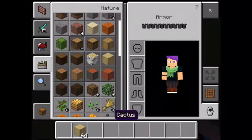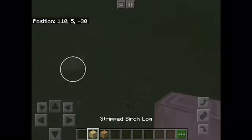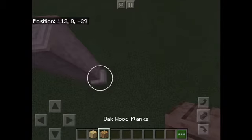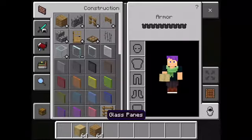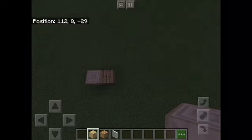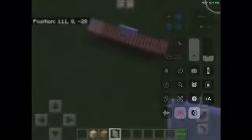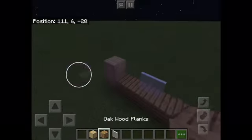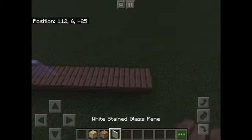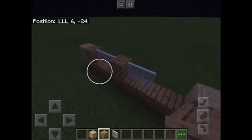First we're going to grab a side block — it has to be stripped wood. Then grab your block that matches with that and go up. This is going to be your corners. You can go any length, you can make it any size, you can make it any shape. You don't have to follow my tutorial, but if you want to you can stay on.